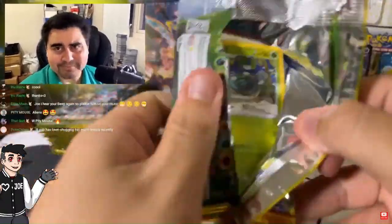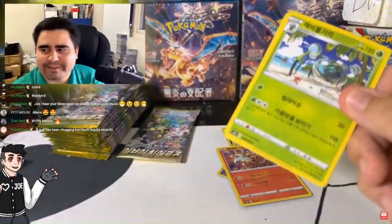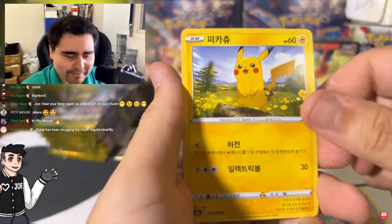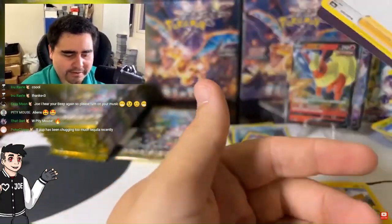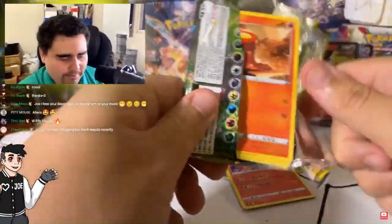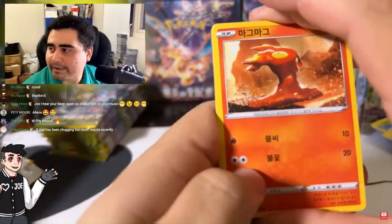Little Pup has been chugging too much tequila. 'Mr. Little Pup, are you saying I'm Mexican?' All right, here we go — the Araquanid, Pikachu, and nothing. The Goodra. Come on, let's do this. We got the Slugma.